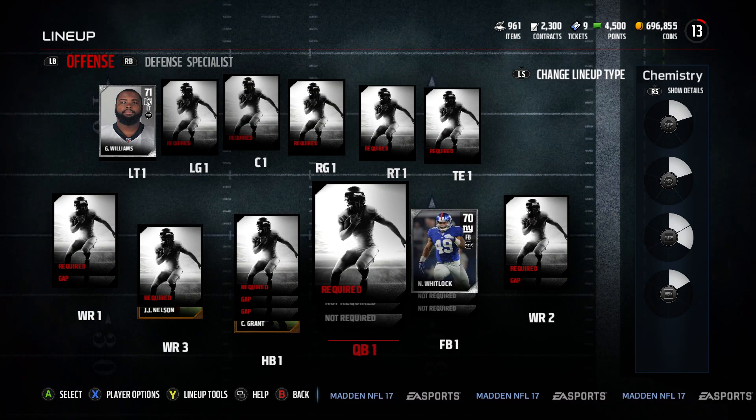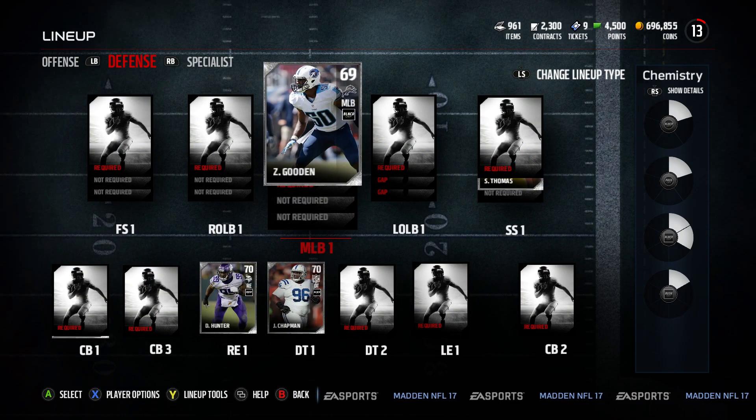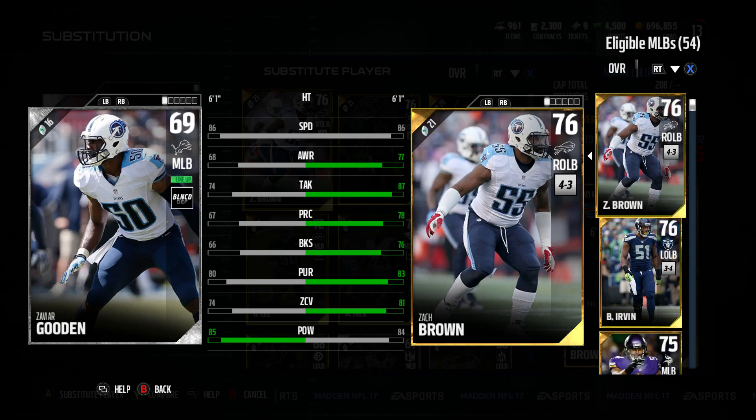After the silver studs budget squad goes up, I'll be playing a game — that video should be up right after this one or maybe the next day. Let's get right into it. First, let's look at the lineup. Edit player lineup — I had a couple of the guys I wanted already in my squad from the amount of packs I ripped, as you can see in the upper left corner: 2,300 contracts.